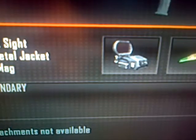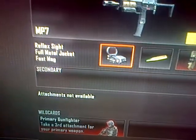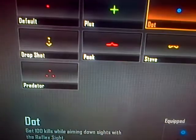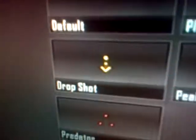For my attachments, I've got Reflex Sight, which is that one, FMJ, which is that one, and FastMag, which is that one. If you press Y on a Reflex Sight, then you get loads of different sights. I use especially just a blue dot — you can have smiling faces and all these ones, and normal.